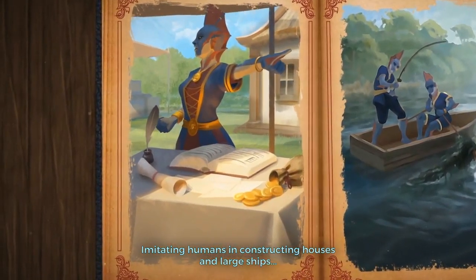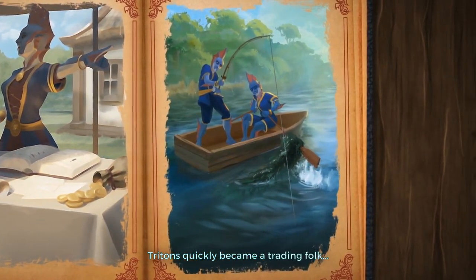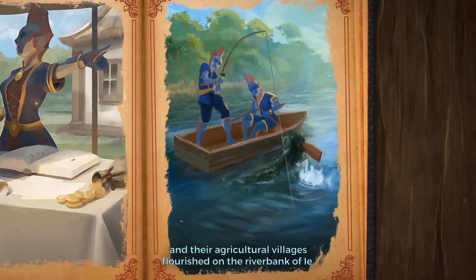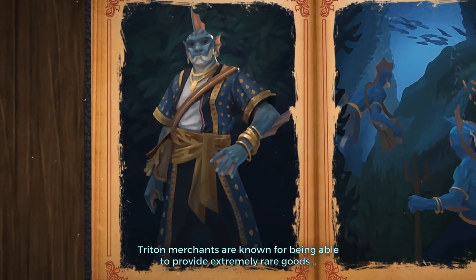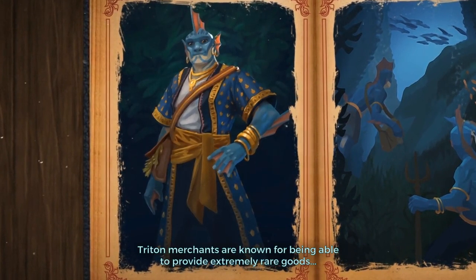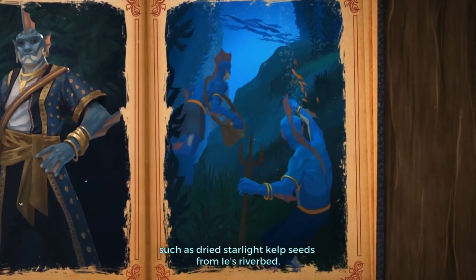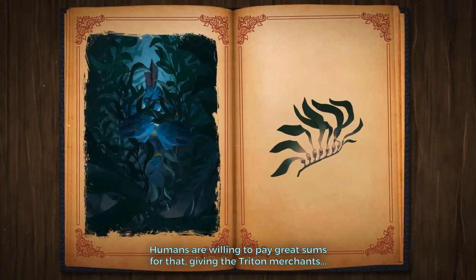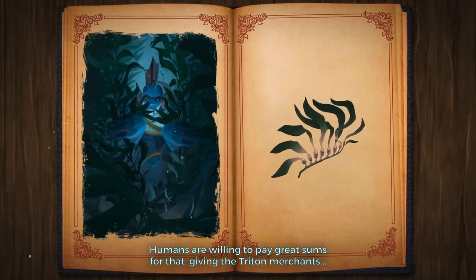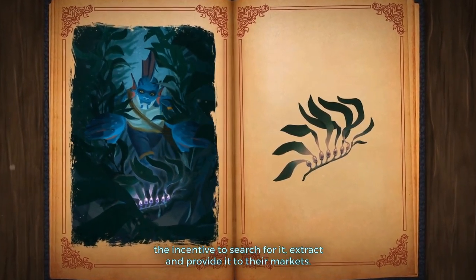Imitating humans in constructing houses and large ships, Tritons quickly became a trading folk, and their agricultural villages flourished on the riverbank of EA. Triton merchants are known for being able to provide extremely rare goods, such as dried starlight kelp seeds from EA's riverbed. Humans are willing to pay great sums for that, giving the Triton merchants the incentive to search for it, extract and provide it to their markets.